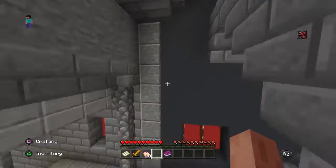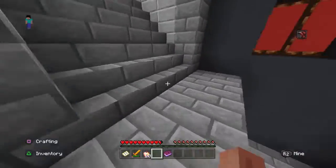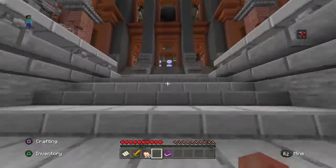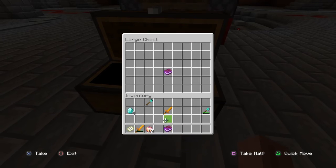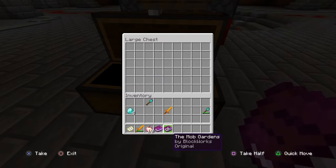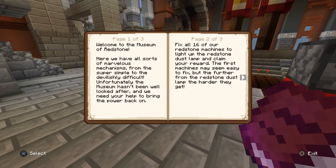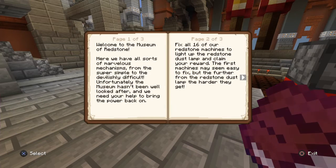It has a weird name or a long name. Let's go up here. To the vault. Is this just going to show off redstone? It's called the Redstone Museum. Welcome to the Museum of Redstone! Here we have all sorts of marvelous mechanics, from the super simple to the devilishly difficult. Unfortunately the museum hasn't been well looked after and we need your help to bring the fire back on.